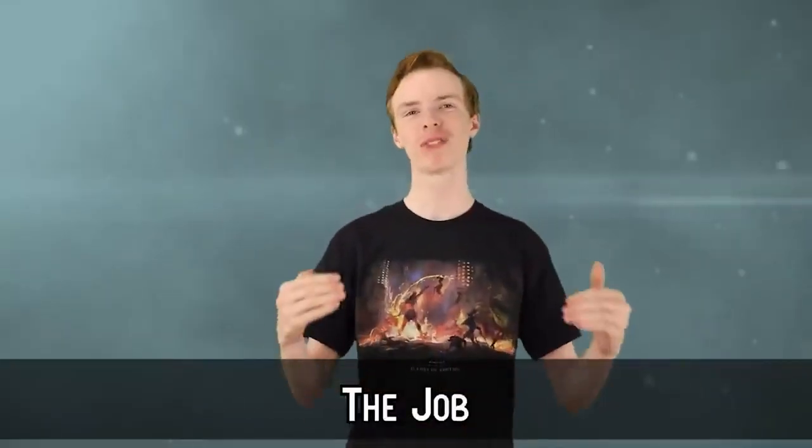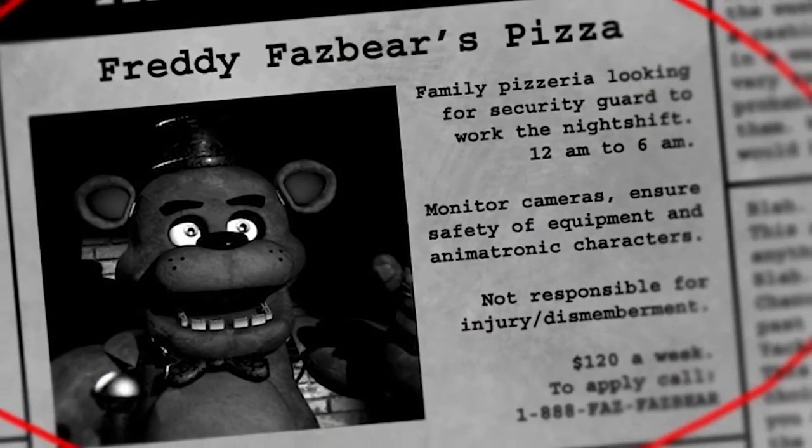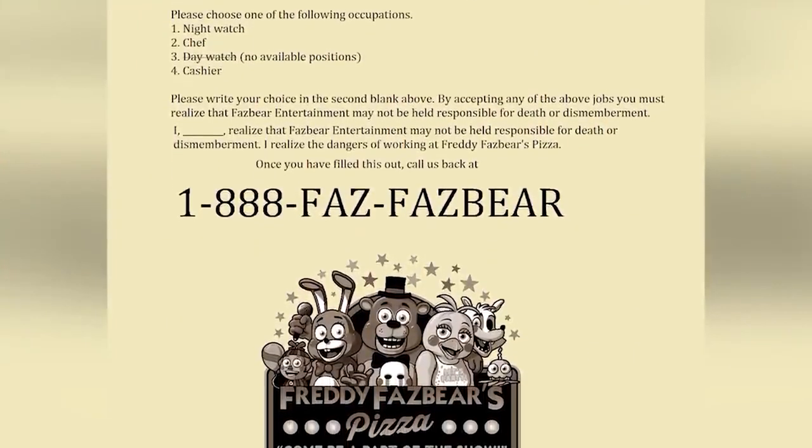Going off FNAF 6 existentialism — who was the job meant for? In Henry's speech, he talks about us finding the job even though it wasn't meant for us, and that there was a way out planned even though we don't want it. Him saying it wasn't meant for us implies someone specific was intended for this task. Does Henry have a son? Was it meant for someone he trusts, or perhaps his wife? I like the idea that it's his son who we never end up seeing. But why wouldn't he just ask him instead of putting the ad out normally?